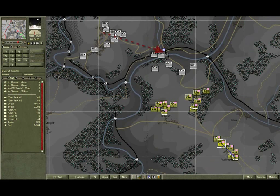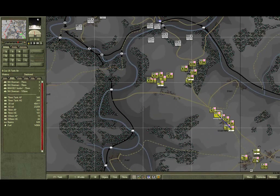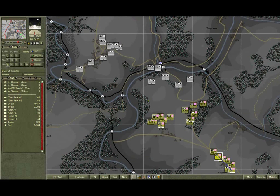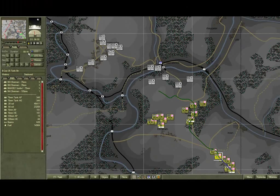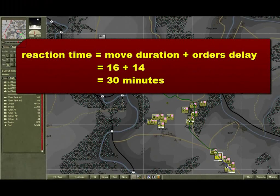To summarise: the trigger would be enemy units moving from Lomasvila towards Steinbrook. Your reaction would be to order B Company and B Battery to defend the forward edge of the hill that dominates the south bank. But how long would it take them to get there? Select the quickest path tool for the unit and click on the forward edge of the hill. Note the duration is around 15–16 minutes. If we add another 10–15 minutes for the orders delay, the total reaction time will be around 30 minutes.